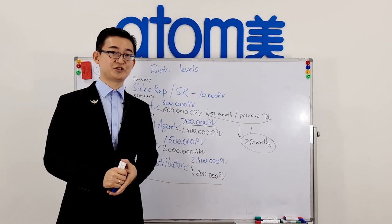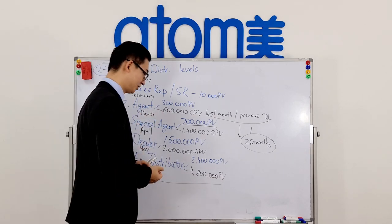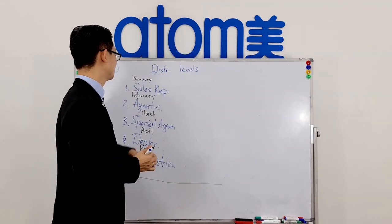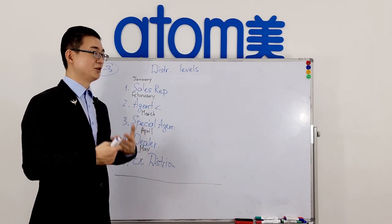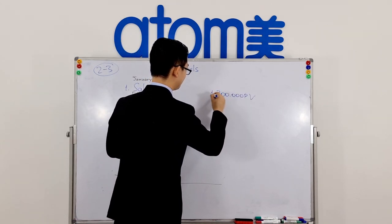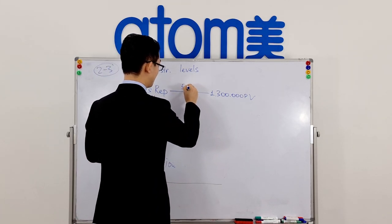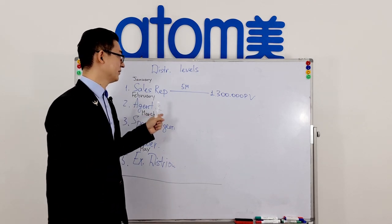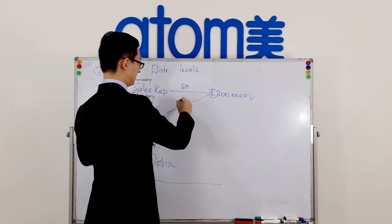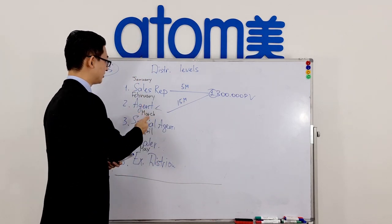Why do we need these distribution levels? Distribution levels open up doors for more income. If you become a Sales Representative, you receive access to income — you can match the binary step of 300,000 PV, which is the first binary step, and for this you achieve a score of 5 multipliers. When you become an Agent, you can also match the binary step of 300,000 PV, but you achieve 15 multipliers — three times more. It is more efficient to be an Agent than a Sales Rep.